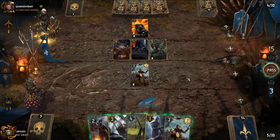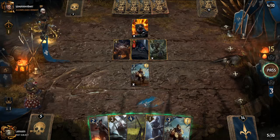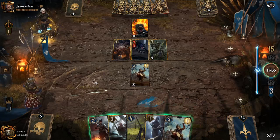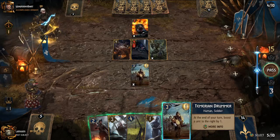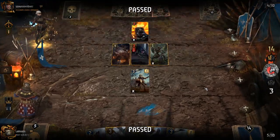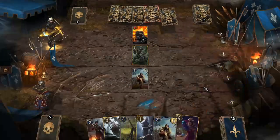15 to 3 deficit. They now have more resilience than we do, making it challenging to come back. We consider whether to continue or pass now to limit their resilience advantage carrying into round two. We'd get another Temerian Drummer out, but the boosting doesn't carry over between rounds, so it doesn't help much. We probably pass, take the loss in round one — at least our opponent had to spend some of their leader ability.